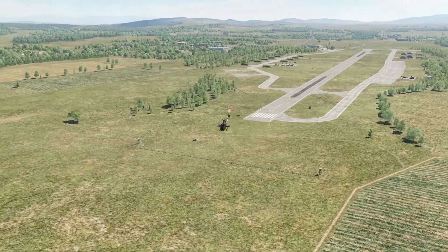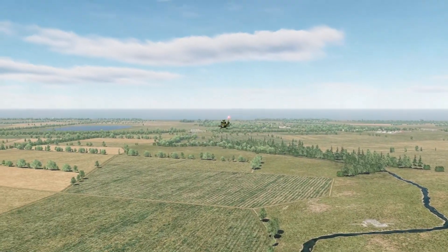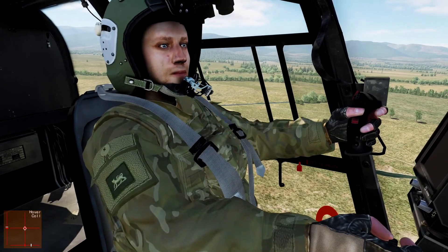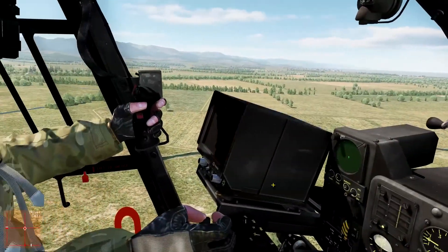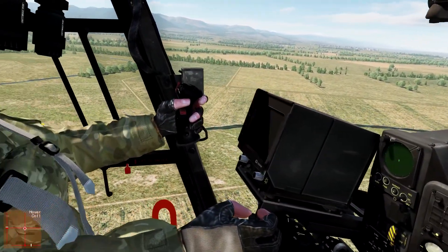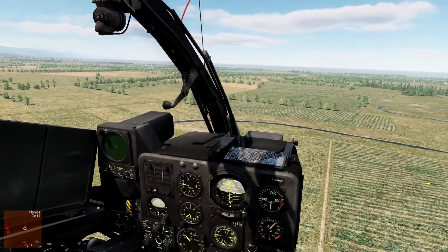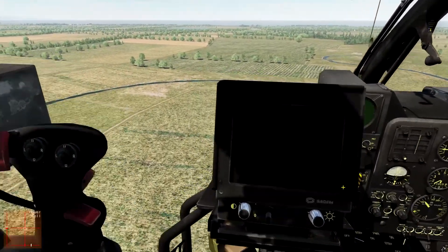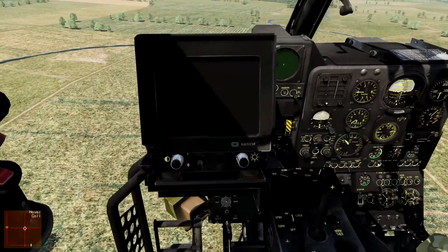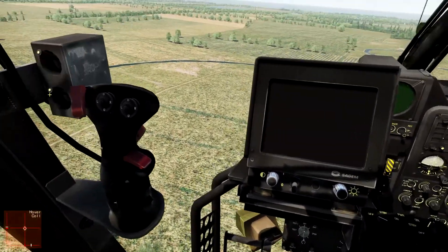Let's jump in now and find out how to acquire a target using the Vivian sighting system and engage with the HOT-3 missile. First thing we're going to do is turn our master arm on. If you're flying in multiplayer, you can have a co-pilot who acts as the commander or weapons officer. In this case, I'm going to own this particular part of the mission and try to do it all using the mouse with the controls, though of course you can map most of these.